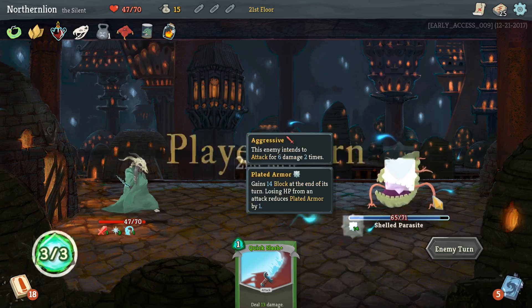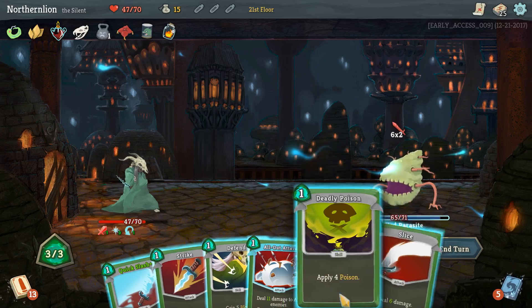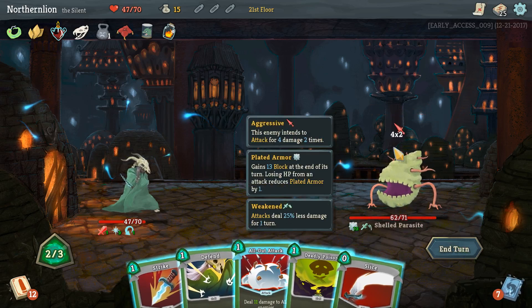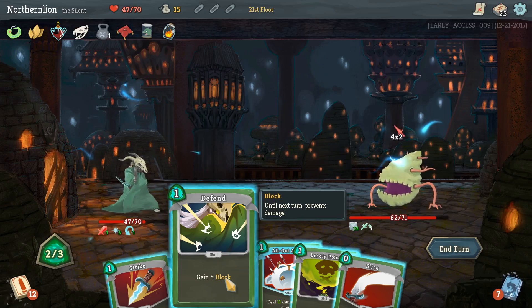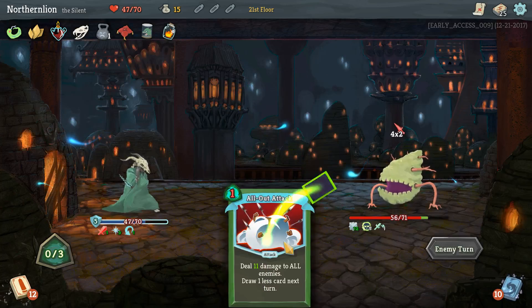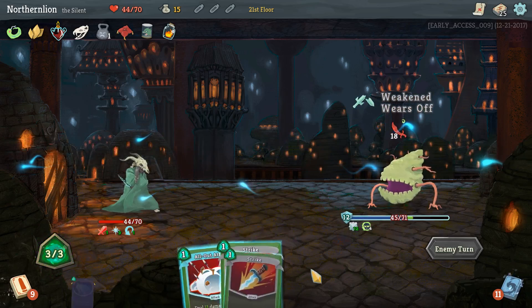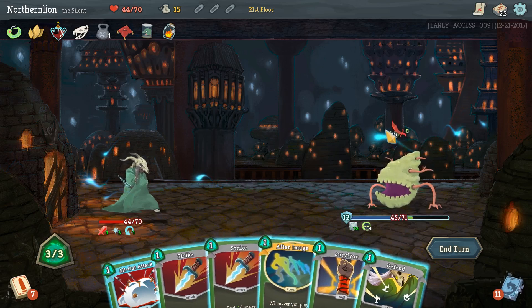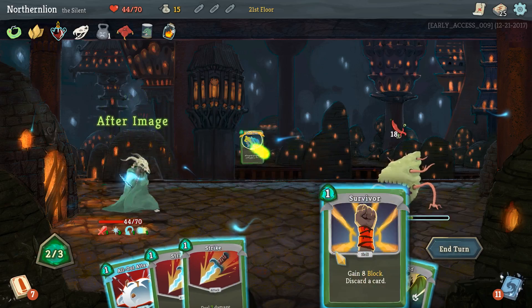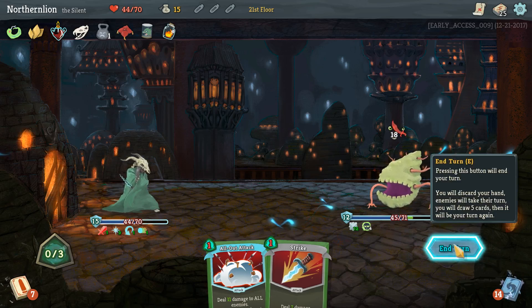We're gonna take 2 damage and maybe get some kind of debuff. He also got hit, which is nice. He's gonna deal 12 again. You probably go Quick Slash into a draw, which is Neutralize - very good here. Weaken him; he's only gonna deal 8 damage now. Defend, slice, poison - start to weaken him. We could retain all that attack but we could've cycled it as well. Do we start with 5 cards still, or do we move up to 6 cards as a result of retaining one? You get 6 - that's quite nice.